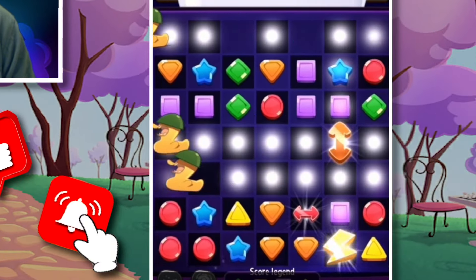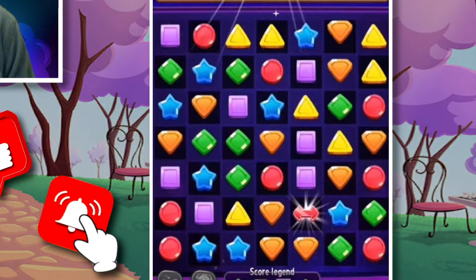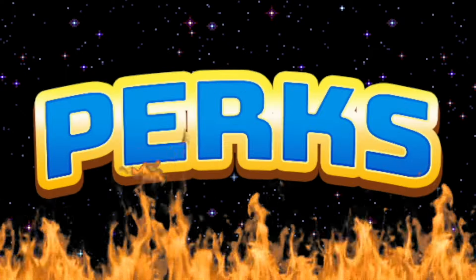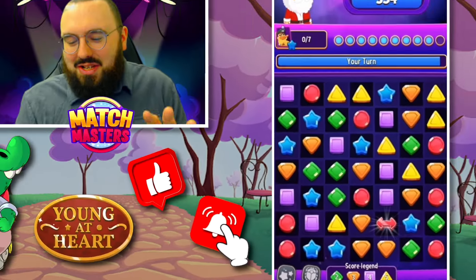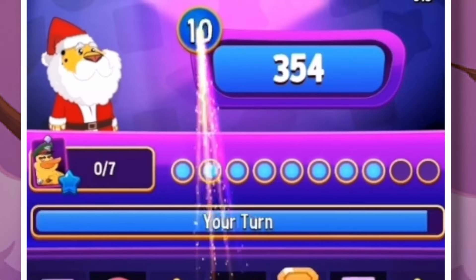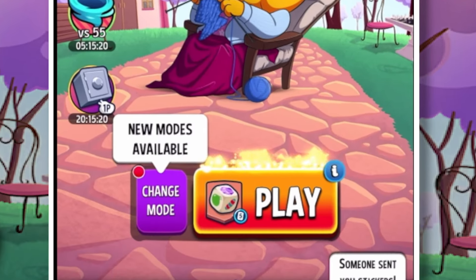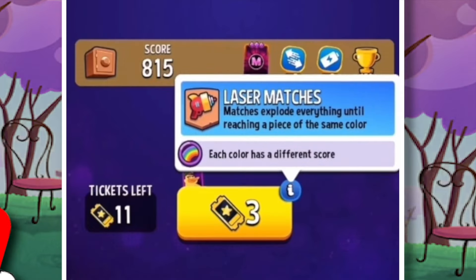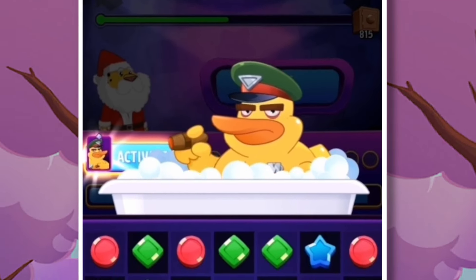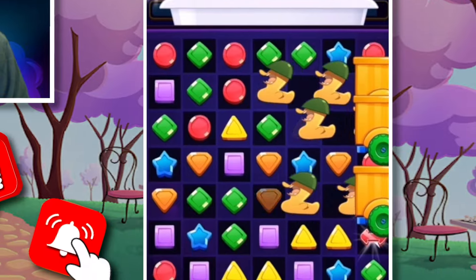We're off to an okay-ish start — almost halfway to the target, and we have so many moves left. We've had to burn both of our perks, the star maker and the clear perk — my favorite perks to use — but that's okay. We have so many moves left; you actually get quite a lot of moves for this mode. I just want to kick off the new season with a bang here. Laser matches is one of my favorite modes — it's quite tactical. I'm sure some of you out there know the really awesome pro ways to align those matches so that you get lasers all across the board. As long as we keep getting booster activations, we should be okay here.